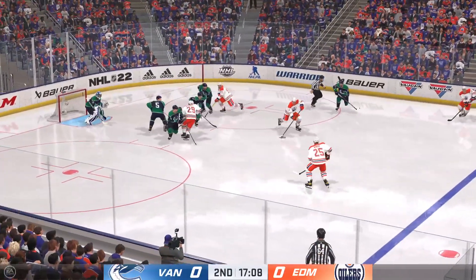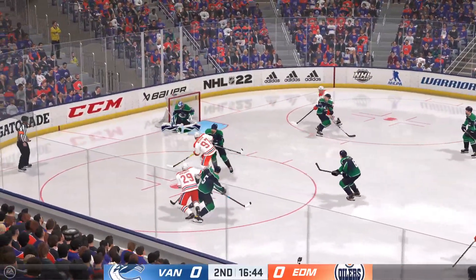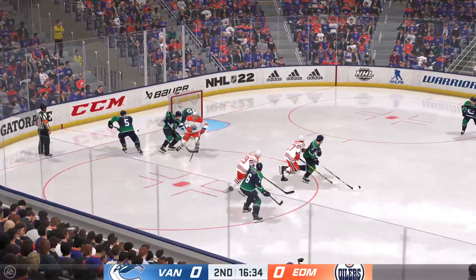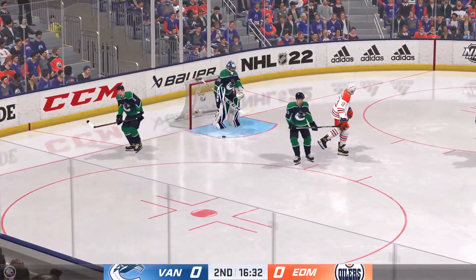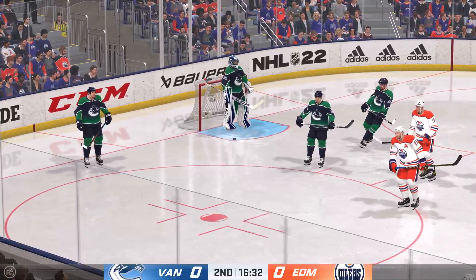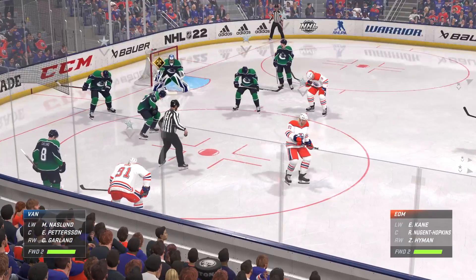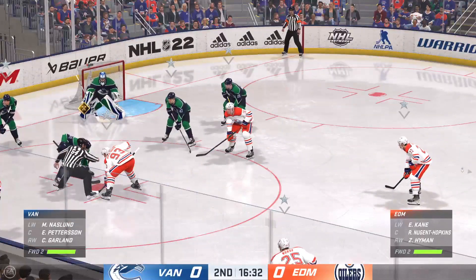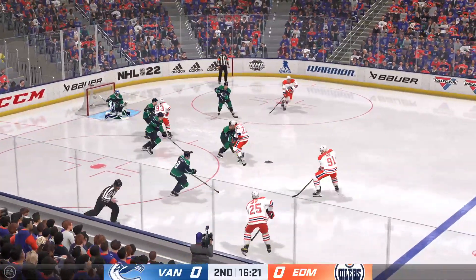Edmonton's won the faceoff — puck picked up by McDavid — turn that chance aside. As he opts to freeze the puck we get a whistle — starting to look like a little bit of a fire drill in the zone, so this is a good play. Centers gliding up to the faceoff dots here — Edmonton's got it and they're on the attack.